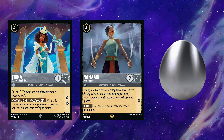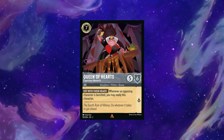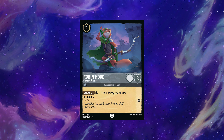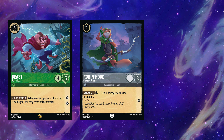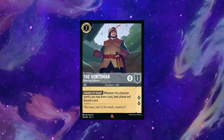Namari immediately makes your opponent think twice about questing or challenging — both of these get silver eggs as great options. Pacha and Naveen are white egg vanillas. Queen of Hearts competes with Cinderella at seven and doesn't stack up — white egg. Robin Hood is a good option for any Steel deck, especially if Pinocchio is seeing a lot of play. He's also great with Emerald's cards that care about damaged enemies — Robin Hood gets a silver egg.